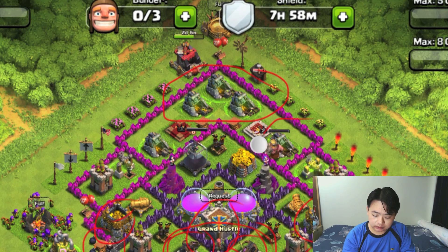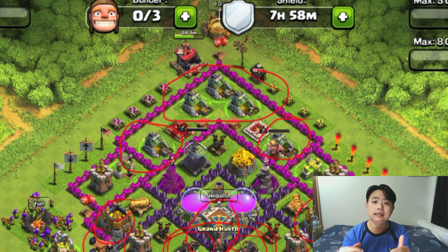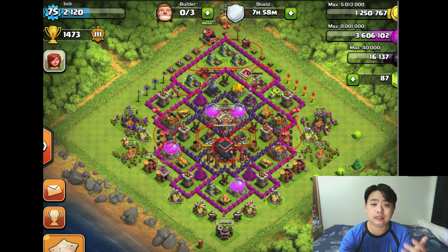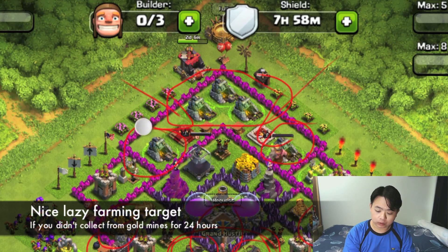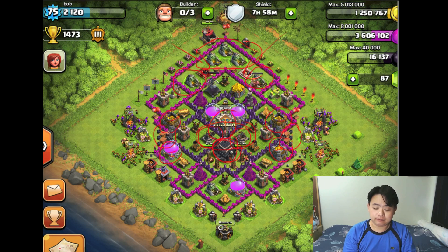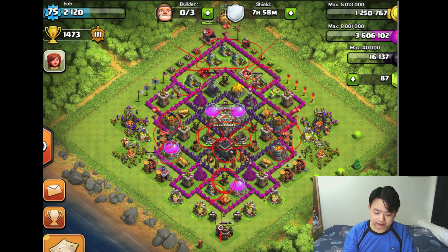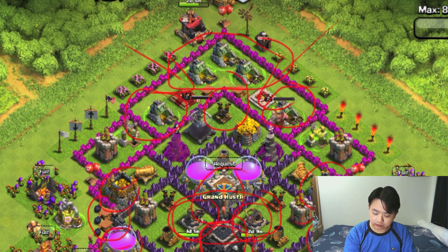Another issue is that your gold mines are very concentrated on the top side. For example, if you go on vacation and can't collect your gold mine resources, enemies will attack very frequently to lazy farm your gold mines and subsequently attack the bottom as well. Your air defense is relatively exposed at the bottom.